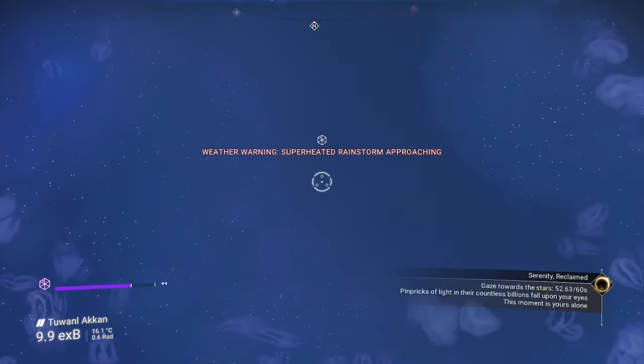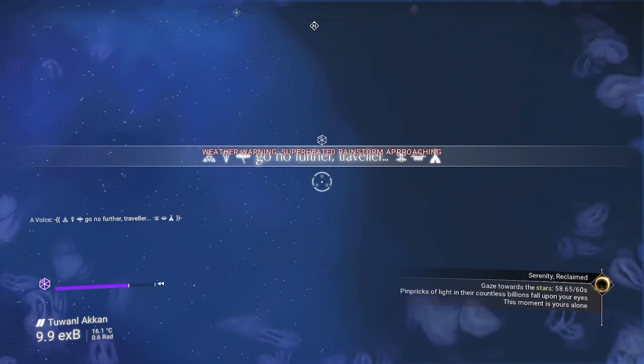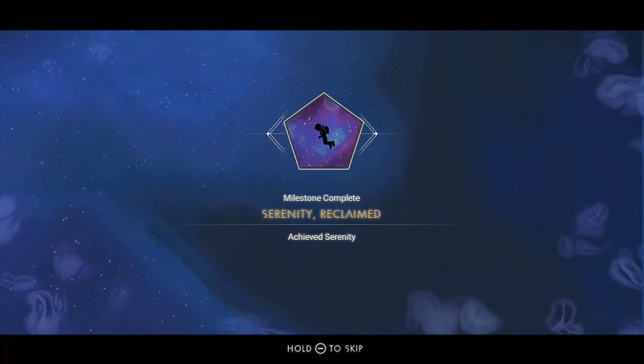Now, while we're still on this planet, as soon as it becomes dark, as long as your boundary level is a bit higher, stare at the stars for 60 seconds uninterrupted to complete the serenity reclaimed milestone. This will give you the latest elixir of blood recipe.